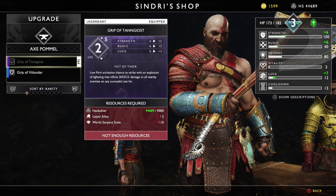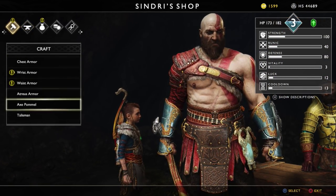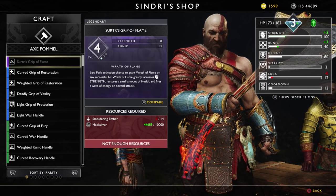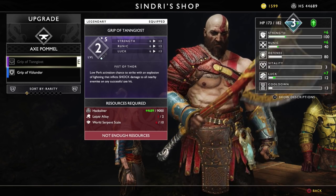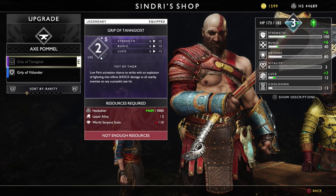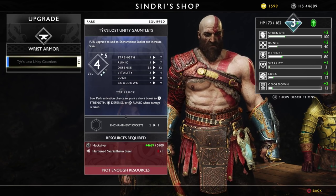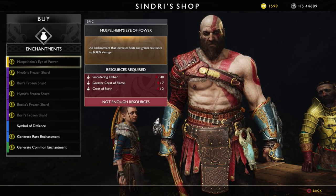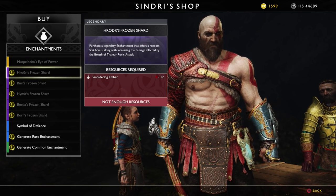World Serpent Scale and Lepateer Alloy though. So this is strength, runic, and luck. What is the other pommel I could make? Strength and runic. Big increase to strength, health, and fire stuff. Explosion of lightning that shocks all nearby enemies. Panagost is probably going to be what I want to keep. What is this? Increase stats and grants resistance to burn damage. Just don't want any of that stuff.